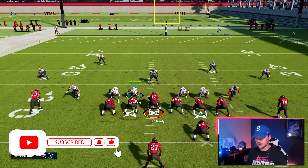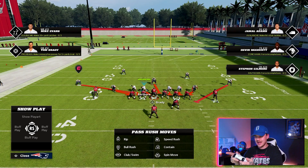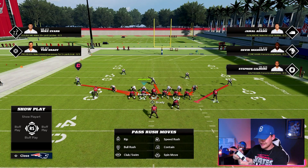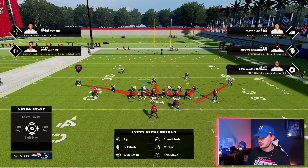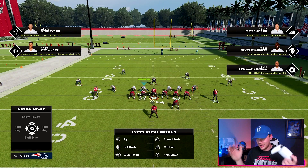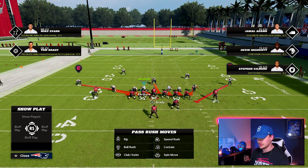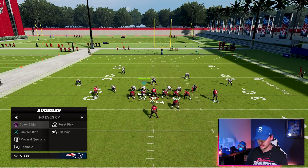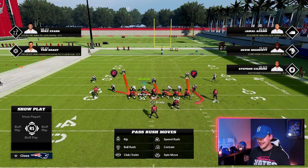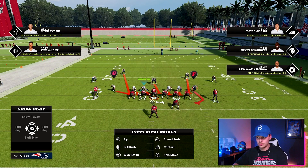If we call something else, like Tampa Two, look at the difference. Our force defender on the right side is now that corner on the outside, but our safeties are not in run fits. The corner will react and come down to fill the run fast, but now our safeties sit back and don't react quickly to the run. Going back to our 6-1 Even Quarters, it's so good because our run fits give our players a really easy job to hold up in the run game.